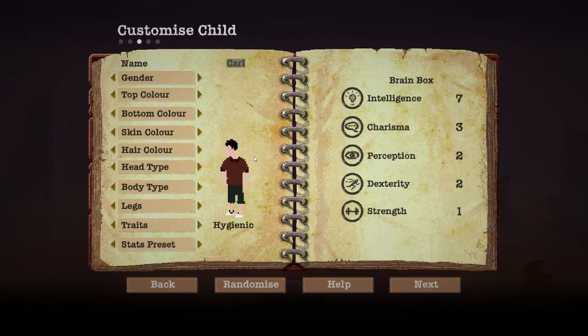Next kid — Carl. No, your name's not Carl, your name's Bert. Top color looks fine. Oh hey, the kids have different traits: brain box, small eater, deep sleeper, proactive, hyper, alert, smarty pants, know-it-all, rough and tumble, well spoken, bully. Hyper sounds kind of cool but it only has one intelligence — we're gonna go smarty pants with this dude.